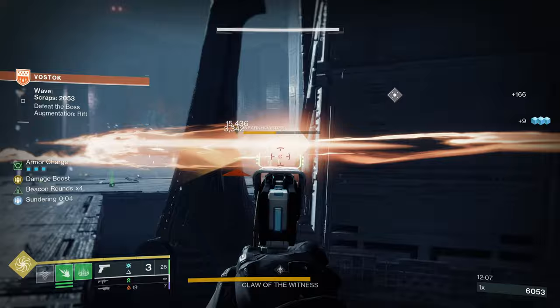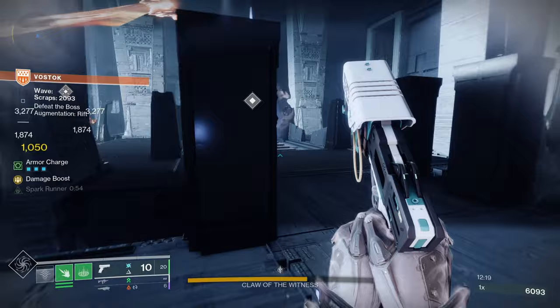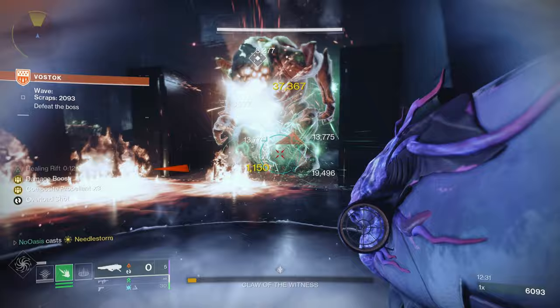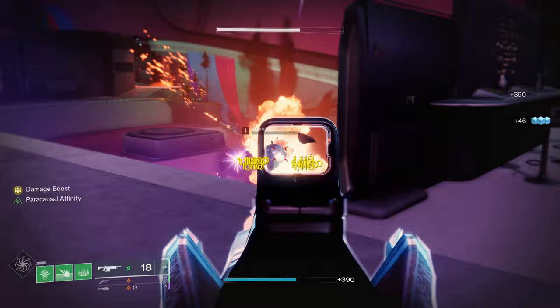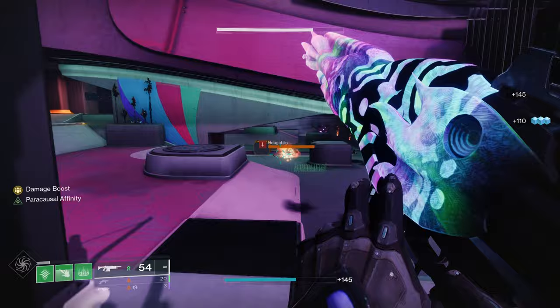In the fifth column, the Horde Shuttle mod summons a Threadling upon dealing enough weapon damage to any Unraveled target, with a 0.5-second cooldown between summons. Ability damage doesn't count — only weapon damage. Horde Shuttle also causes any target killed by the Unraveled debuff itself to have a chance to summon a Threadling. This creates a positive feedback loop: your Threadlings apply Unravel via Swarmers, you shoot Unraveled enemies to summon more Threadlings, which apply Unravel to more enemies. It's especially great for add-clearing and provides free extra damage on Unraveled bosses.